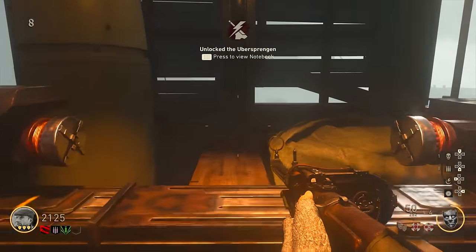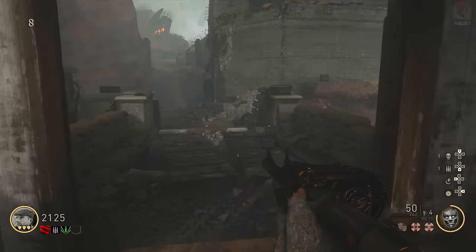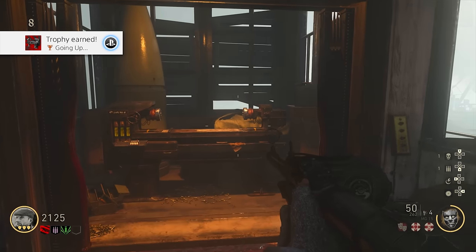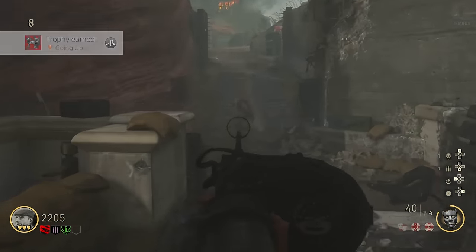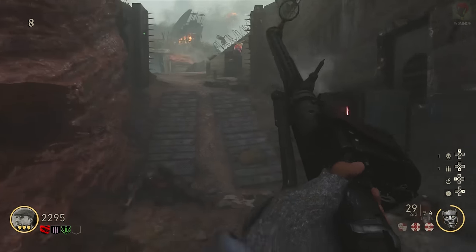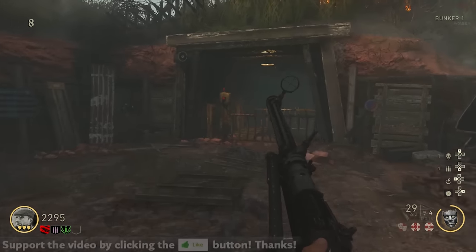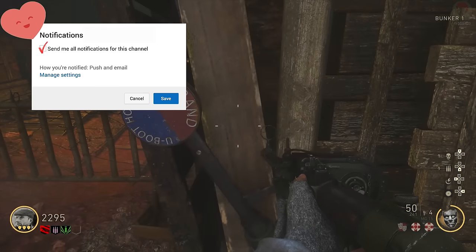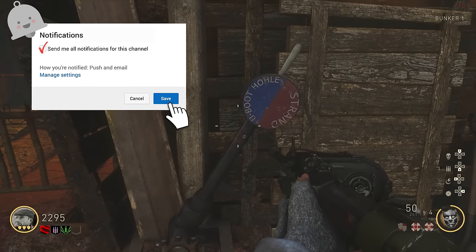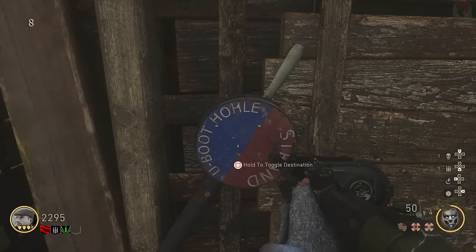What's going on guys, my name is Mr. Dalek JD and in this video I'm going to give you a very quick guide on how to turn on the power and to get Pack-a-Punch in The Darkest Shore for World War 2 Zombies. I'm currently doing a giveaway for a few codes for The Darkest Shore on PS4, so if you want to be entered make sure you drop a like, subscribe with notifications turned on, and leave a comment with your PSN ID.